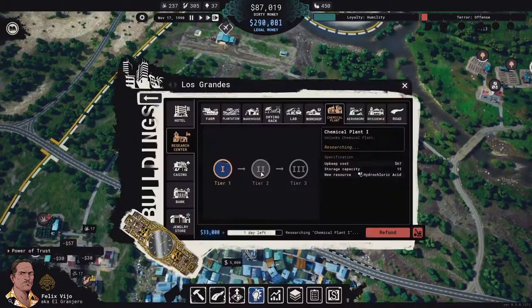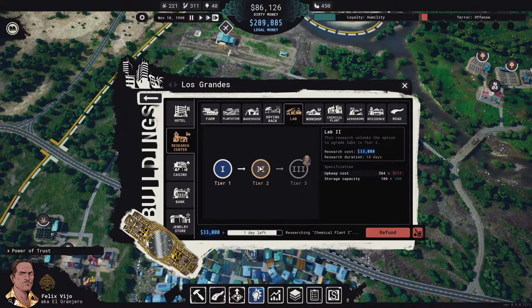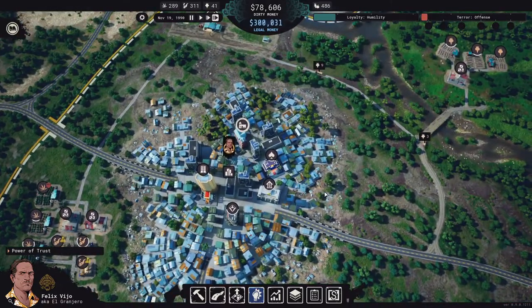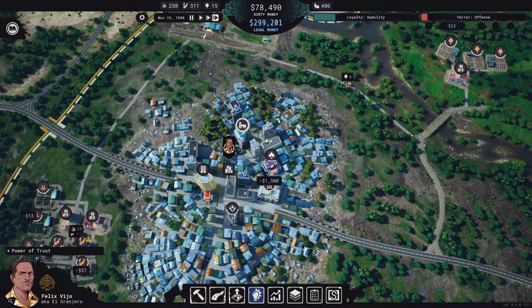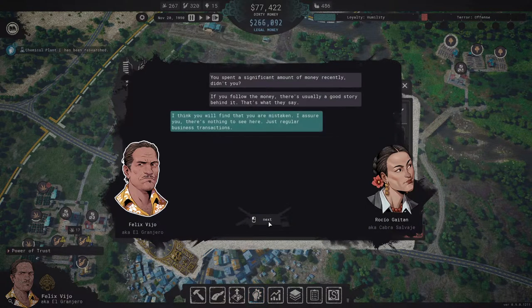Let's get this chemical plant going — it's almost done, then we'll start on Lab 2. She'll probably want another bribe. We now have 300,000 legal money — that is insane. Let's research Lab 2.